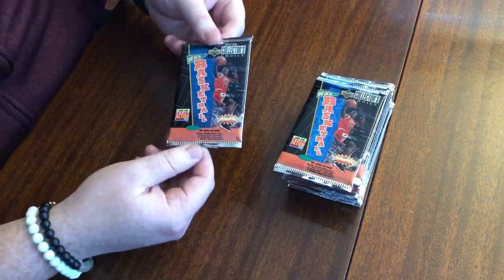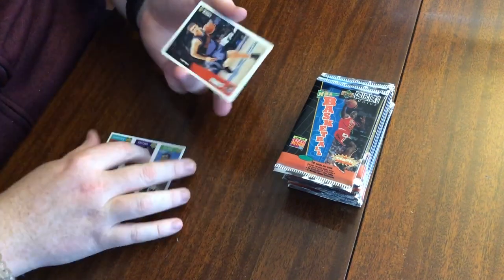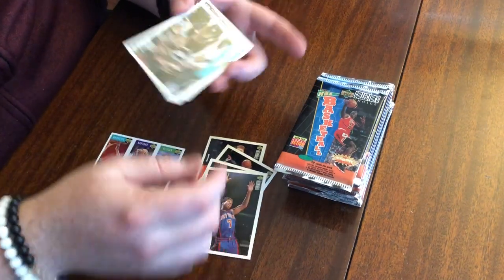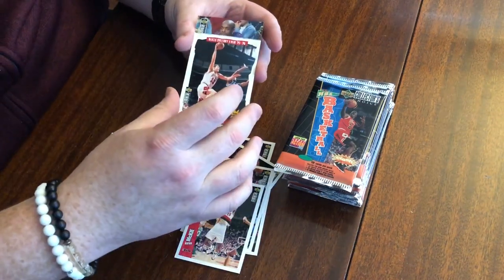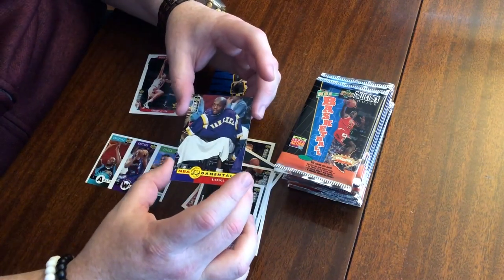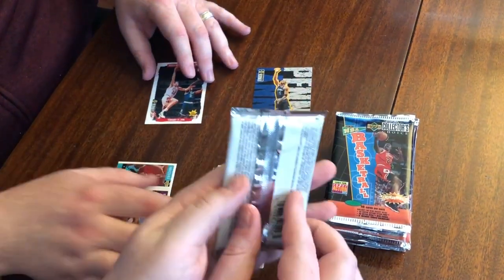All right, we've got 12 packs, 10 cards per pack — let's get right in. There's our mini card, nothing special on that one. Bob Sura, Lindsey Hunter, Brooks Thompson, J.R. Reid, Aaron McKee. There's a Bulls card of Luke Longley. It's a Penny — I love these. That's a separate subset I love. And then we've got the NBA Fundamentals for the Lakers with Nick Van Exel — another subset. Never noticed the squiggly on the shorts they added. Just got to jazz it up a little bit.